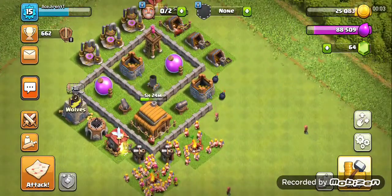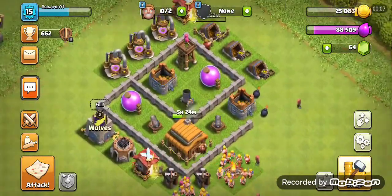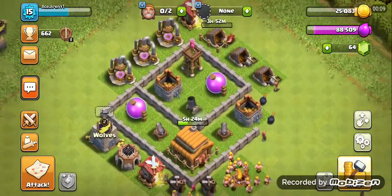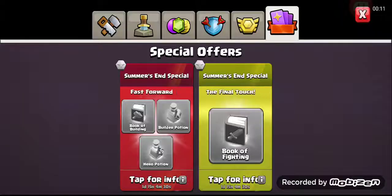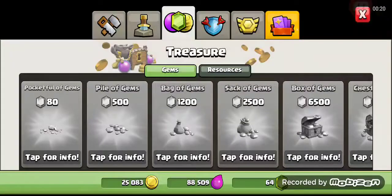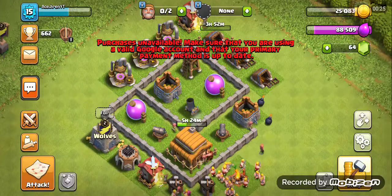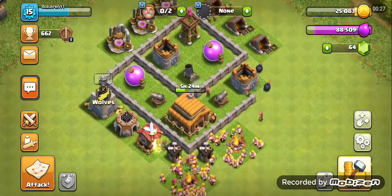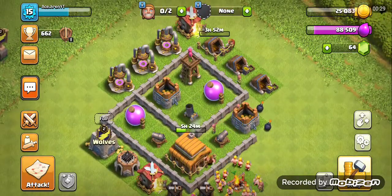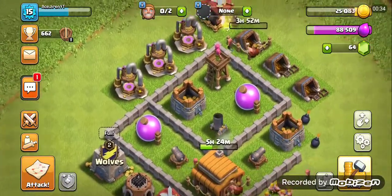I downloaded Clash of Clans about a week or two ago, and when I go to buy gems it says 'purchase unavailable — make sure that you are using an available Google account.' I've tried closing out of the game and attempting it again, but the issue persists.